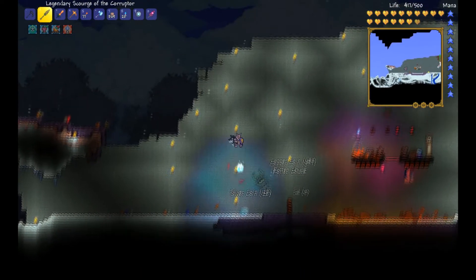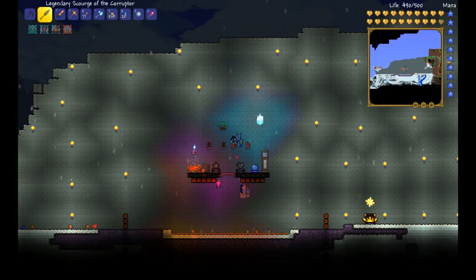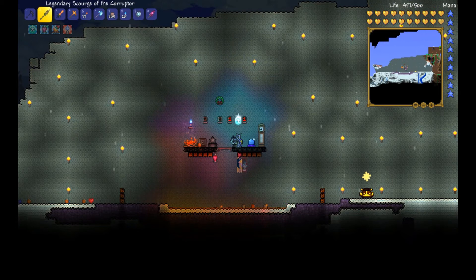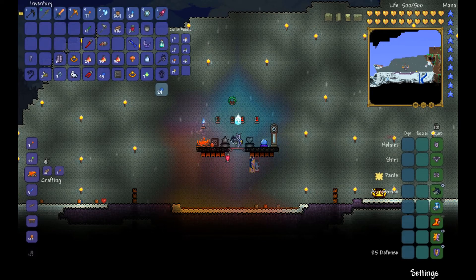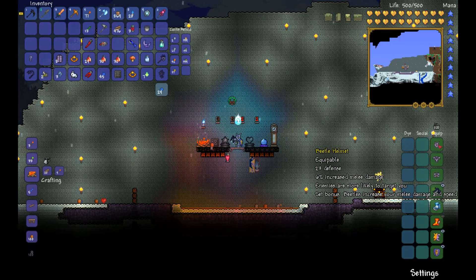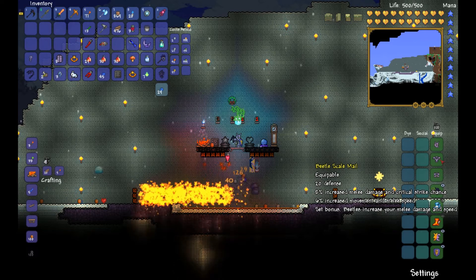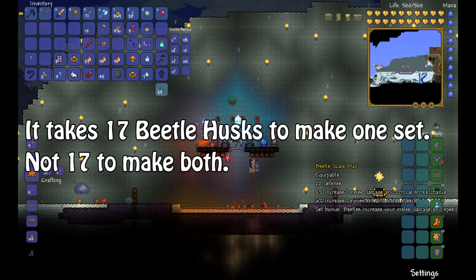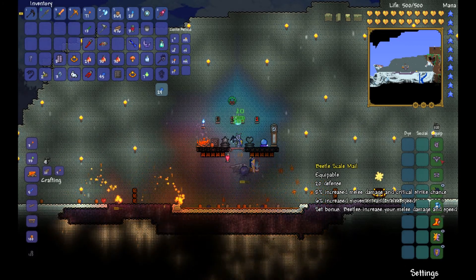He doesn't drop eight every time, but he does drop the beetle husks every time. You need about 17 beetle husks plus a full turtle armor set already established, and you've got two variants — a defensive variant and an offensive variant. Both sets each require 17 beetle husks. That's how you do it — golem is easy mode to kill now.